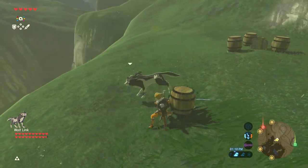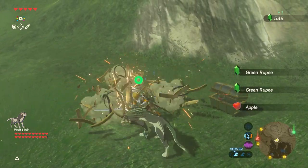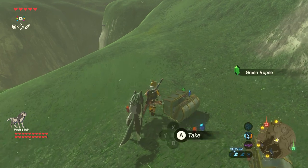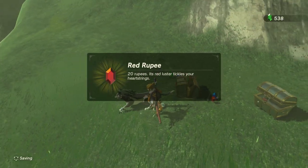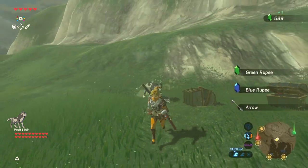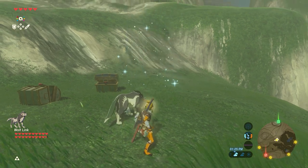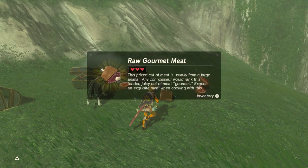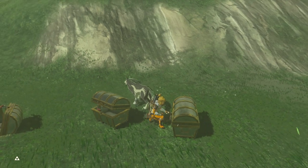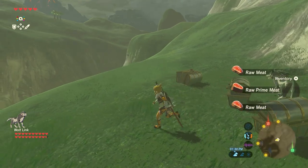Here's a Ganondorf amiibo — it gave us some money, some actual barrels, that's interesting. And Moblin guts. Some money — money's always nice. This is the Bokoblin amiibo — probably get like a wooden weapon, that's what they use. A lot of meat! The Bokoblins are always cooking meat, that's funny. Wolf Link was checking out the meat — he was getting ready to eat one, I think. A spiked Boko shield — I'll take it, I guess. I didn't have a shield.